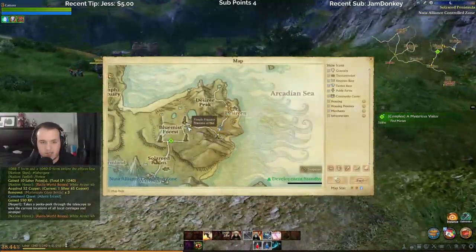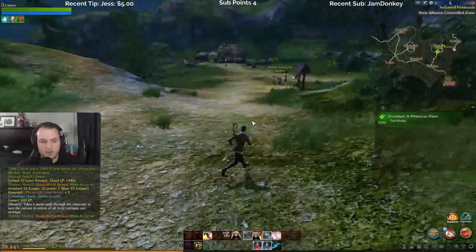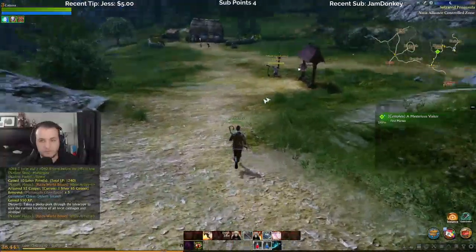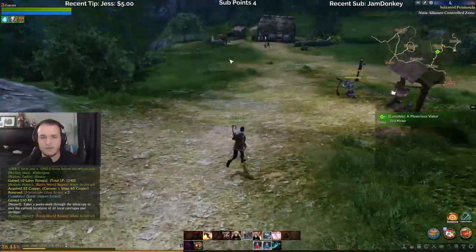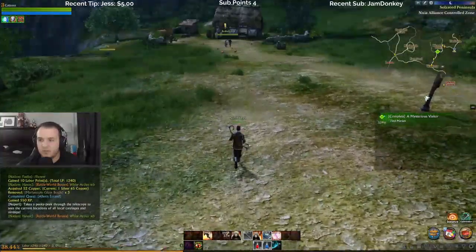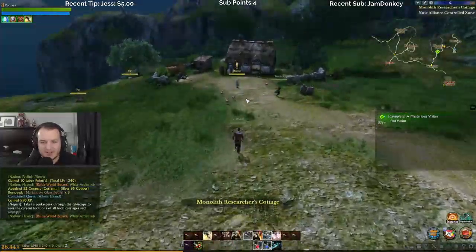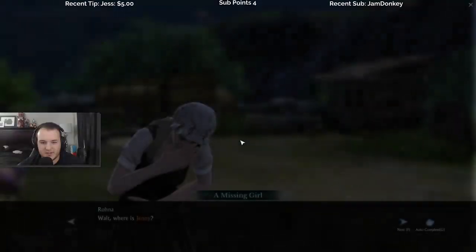I kind of wish each class — or each one of these things — would tell you what you receive. Oh wait, it does tell you what you receive as a reward. But I just don't want to miss out on the quests that are important. I keep forgetting that you can sprint too.